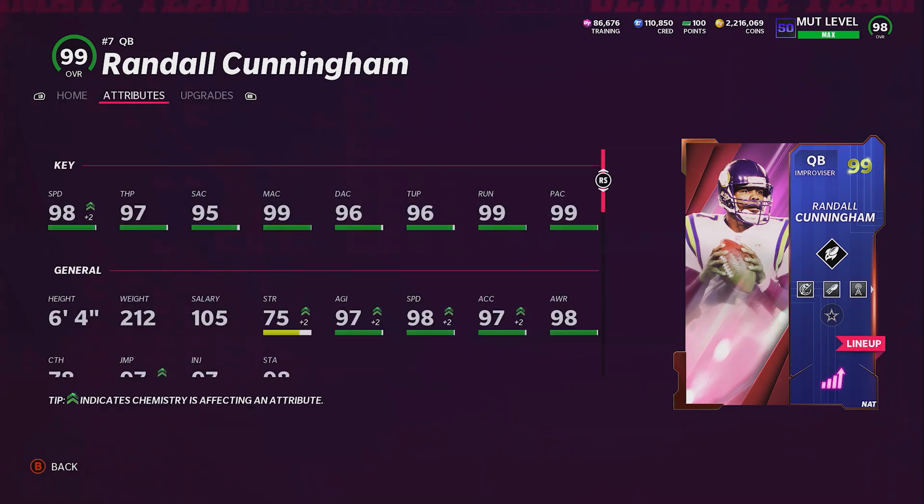The last one I put is Hot Rod Masters, because now I don't really got to add much abilities to my wide receivers. Randall Cunningham will be making all the adjustments when it comes to the receivers because he has Hot Rod Masters. I like it and it's only 3 AP, so I'm happy with that. If you guys want to see his attributes real quick — he's looking at 97 speed, 97 throw power, a lot of 99s and high 90s when it comes to his accuracy and so forth.